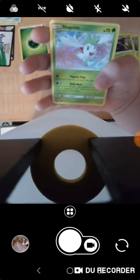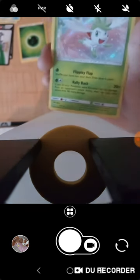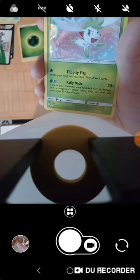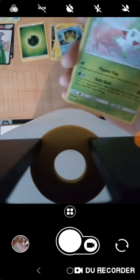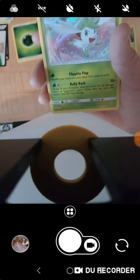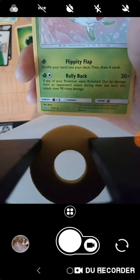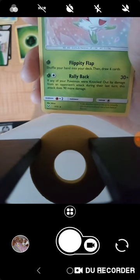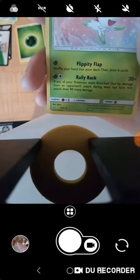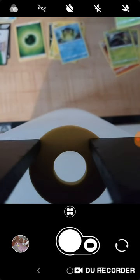Another grass energy — this is going in the same direction. Shaymin! If you guys do not know, this is a mythical Pokemon, I think. Flippity Flap — shuffle your hand into your deck and then draw six cards. That's horrible. And if any of your Pokemon were knocked out by damage from the opponent's attack during their last turn, this attack does 90 more damage — plus 30 would be 120 damage. You're a shiny bad, so you're going in the shiny bad pile.